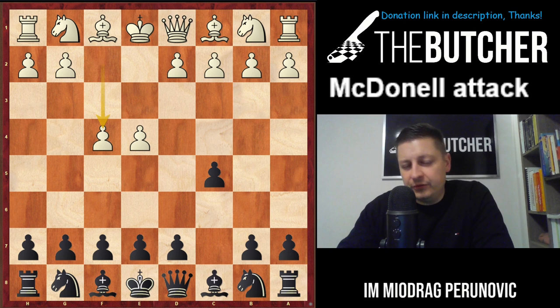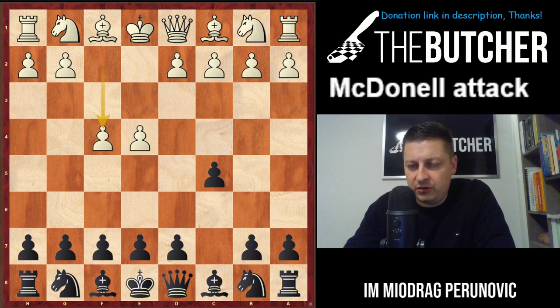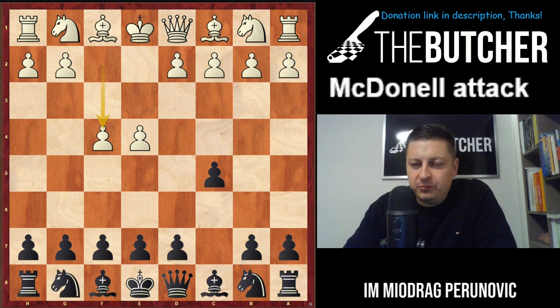Many of you asked if this is a Grand Prix attack — it's not. But it may transpose if Black doesn't treat f4 properly. The Grand Prix attack can be very dangerous from a bad move order. The real name of the f4 system is the McDonald Attack for White — a real attacking weapon. We had a video on it with spectacular sacrifices by White, but we're not going to give them that chance.